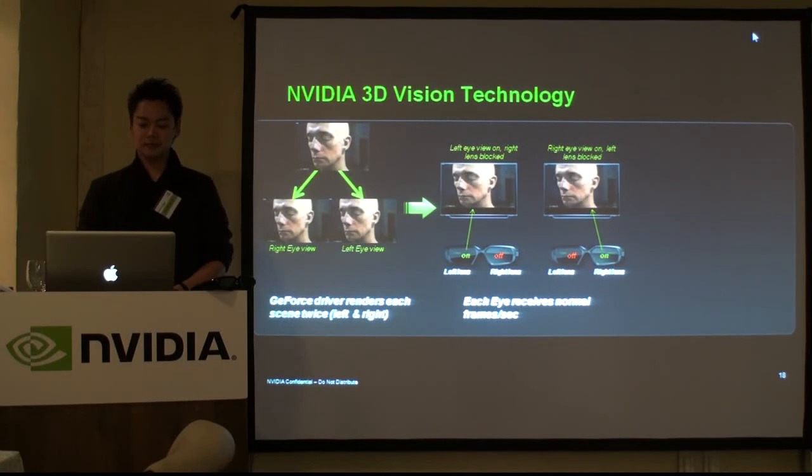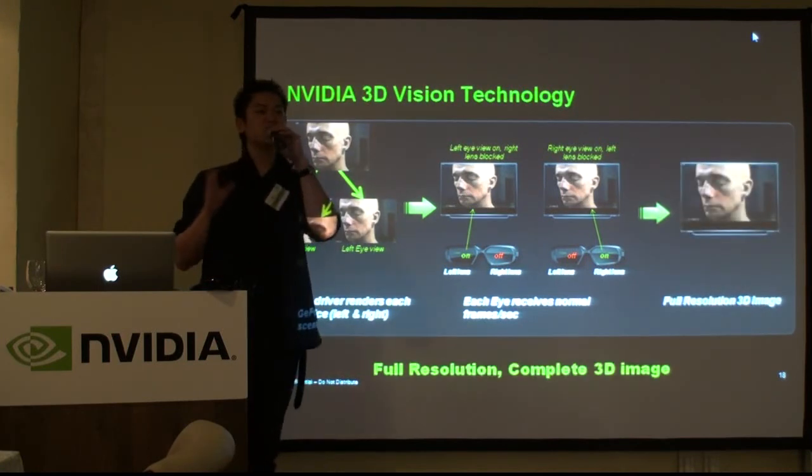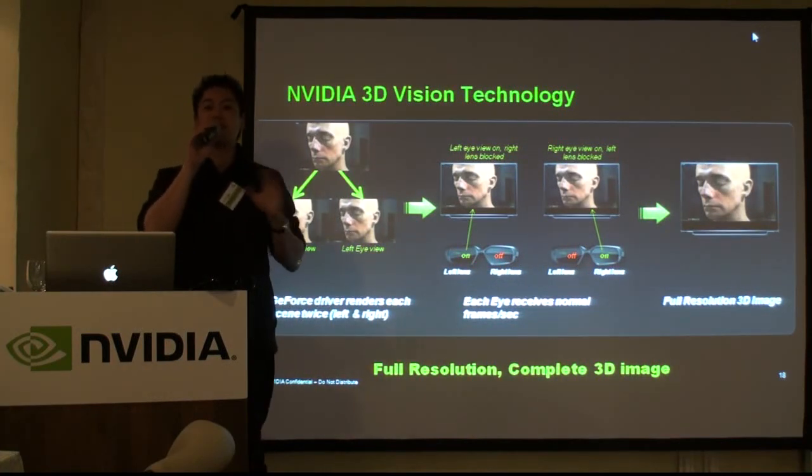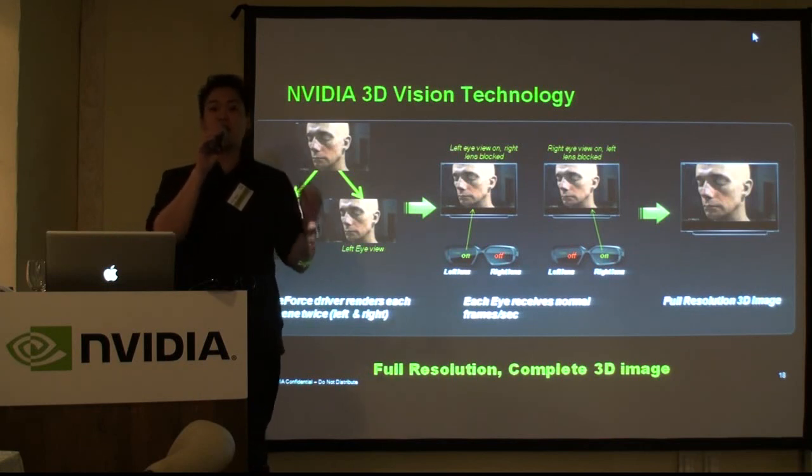What this results in, when you put it all together, is a full resolution 3D image, so that you can see every single pixel through your left and right eye, and you get the best quality.